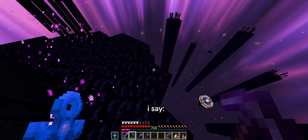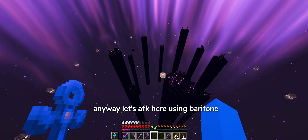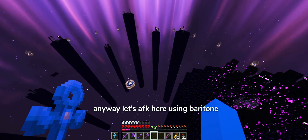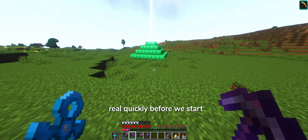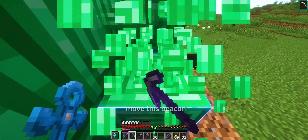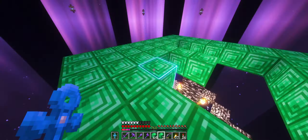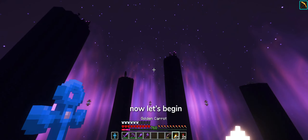Basically what it does is I say go mine obsidian, and it will go mine obsidian. Anyway, let's AFK here using Baritone, and hopefully the pillars will be destroyed. Real quickly, before we start, I'm gonna go ahead and activate this beacon. To the end. Now let's begin.